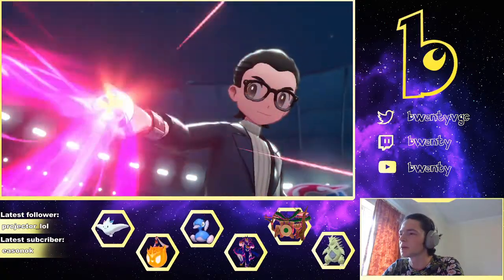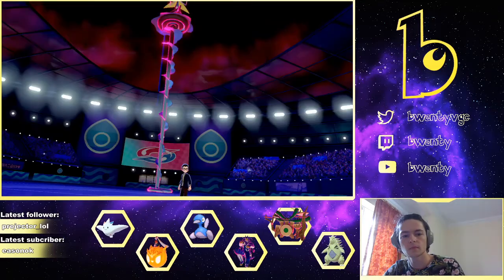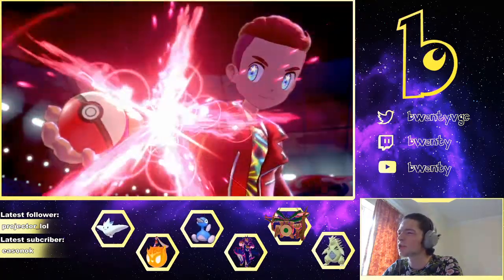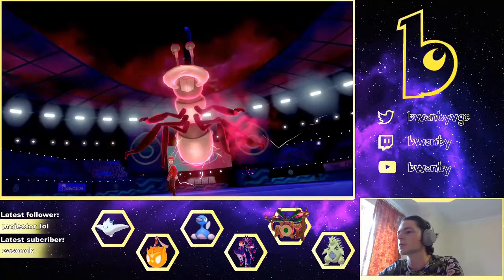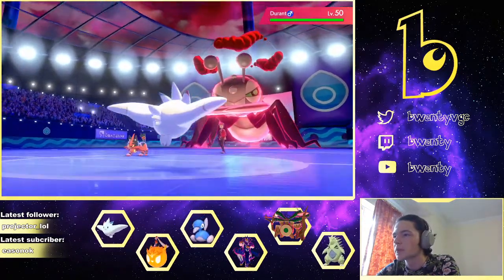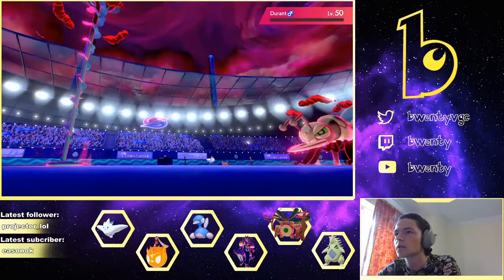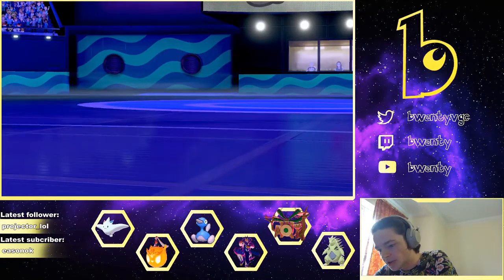No switches from him. Him not switching seems suspicious. He Dynamaxes — so this could be a Max Guard parting shot, which would be irritating, unless I flinch him. He's walked to Torracat. He just Fakes Out. Unless he's got an Assault Vest, I think Durant just dies. Yeah, he's gone. We learn zero information, but we immediately remove his Durant — and now he doesn't have Dynamax either.